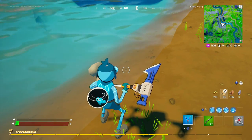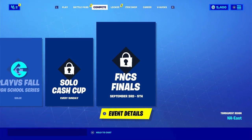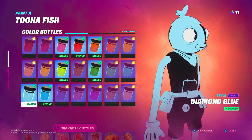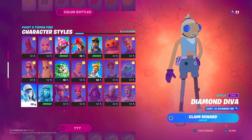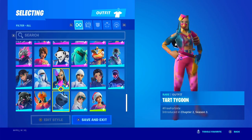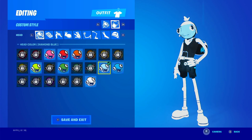I will show you what the edit style for fish stick looks like when I get back to the lobby. Alright, here we have the blue, the diamond blue outfit. I don't know what it unlocks, honestly. Diamond blue — it unlocks the diamond diva. I do not like the diamond diva skin, or like this variant of it. I do like the actual diamond diva more. However, the diamond blue is very nice — a very nice color on him.